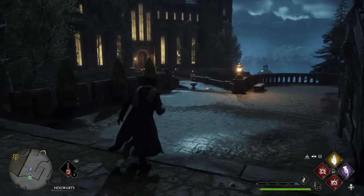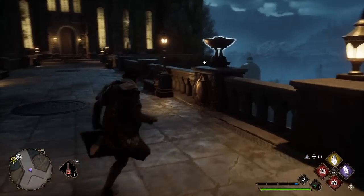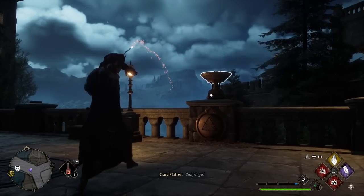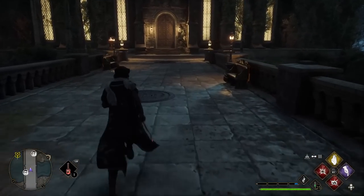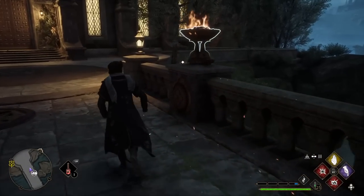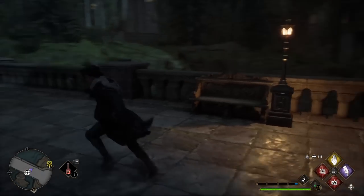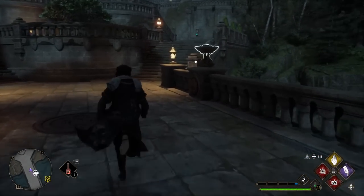On the bridge we've got four of these braziers we can interact with and also light up. Let's go ahead and light them all up. By lighting them up, it allows us to interact with them on the bottom, moving a Roman numeral for each one.